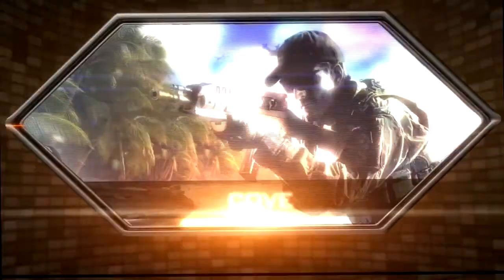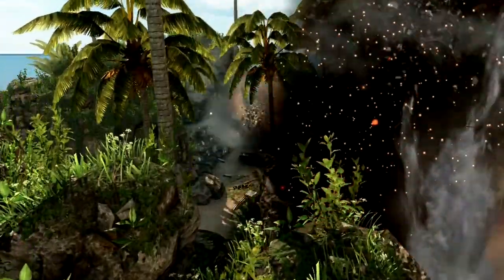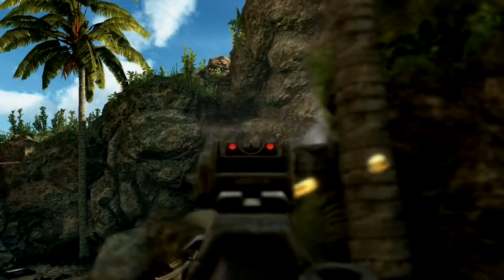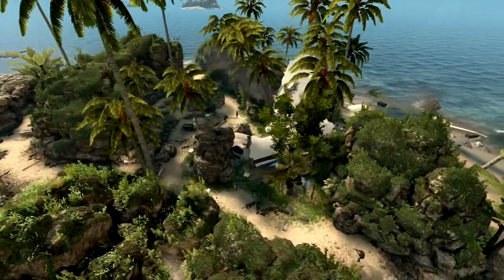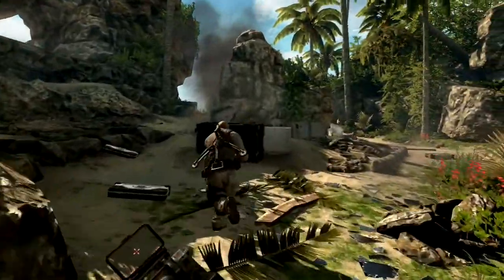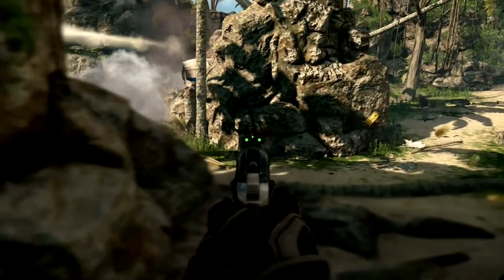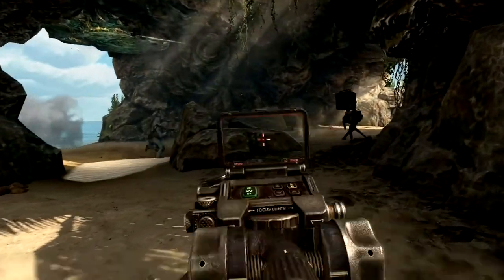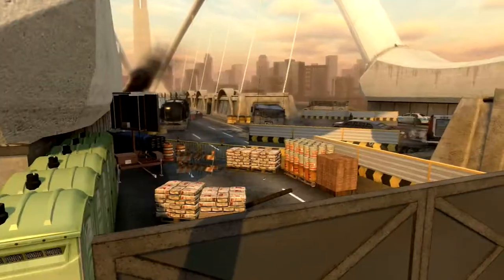Gamers are going to be treated to four brand new multiplayer maps, a brand new zombie map, and a new zombie weapon, the Raygun Mark II. The first of the four maps is called Cove, where you're basically stranded on this island surrounded by water. It's got a huge open area in the middle and a cave with three different entrances, so no matter which one you go through, you always have to worry about those other two entrances because you don't want to get flanked.